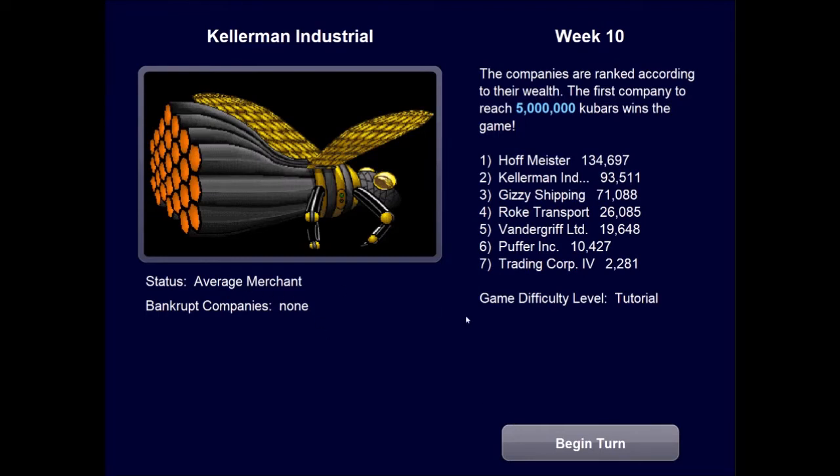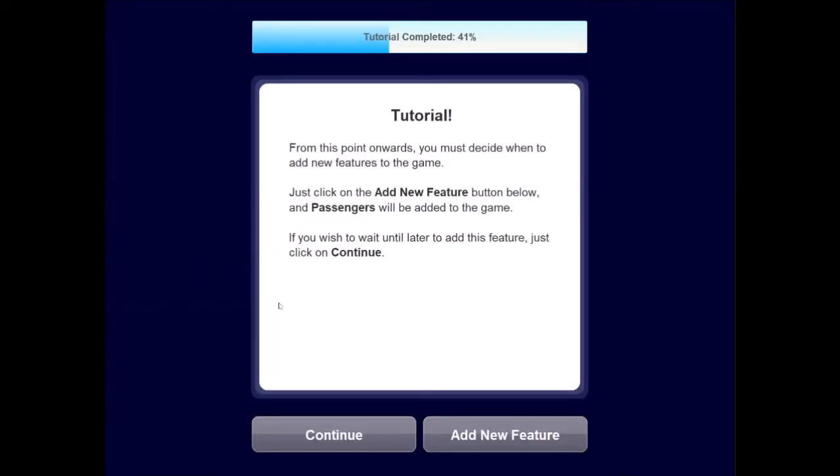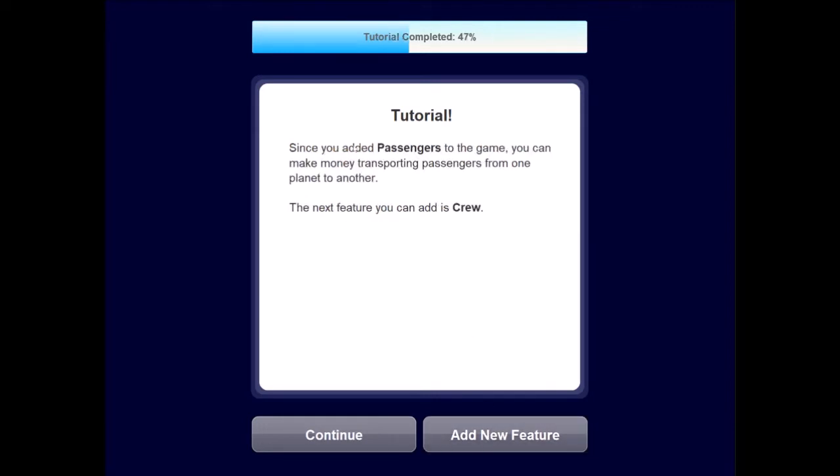Our status is Average Merchant — still getting beaten out by Hoffmeister. Welcome to Stai, headquarters of the Trader's Union. From this point onwards, I will decide when to add new features. We'll add passengers now: since you added passengers, you can make money transporting passengers from one planet to another. We're basically moving in on Uber's business — a merger between Uber, Wells Fargo, and SpaceX. It looks like Hoffmeister has kind of plateaued and their steep gains have ceased.